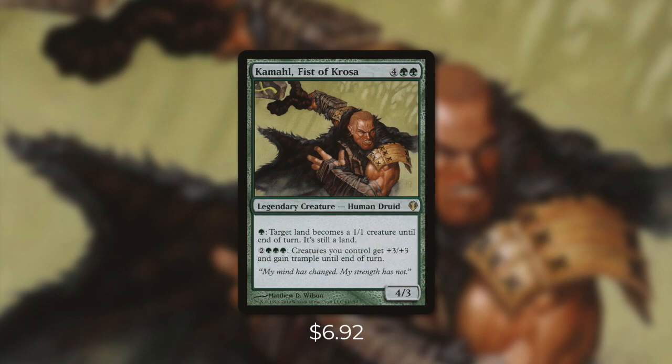But we're going to take this commander in a different direction — one that green isn't really known for — and that direction is mass land destruction. For just one green mana, we can turn any of our opponents' lands into a creature, making it much more vulnerable to being destroyed. We don't want our opponents to know we're going this direction, so we want to play our deck like we're just ramping so that we can stomp our opponents with our creatures.